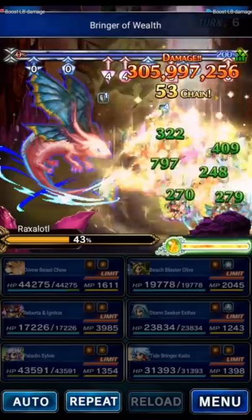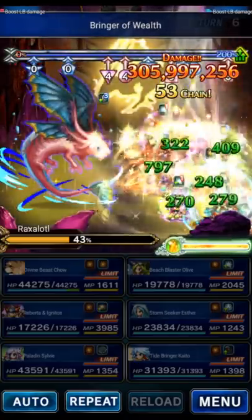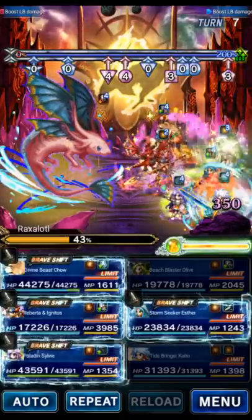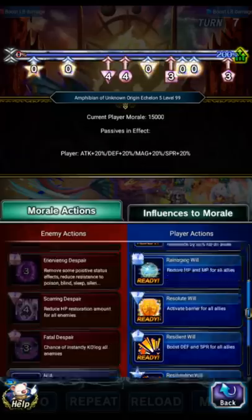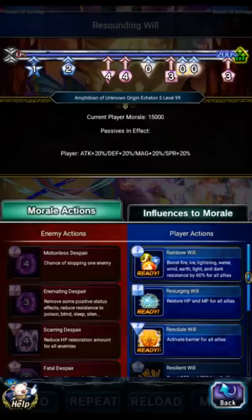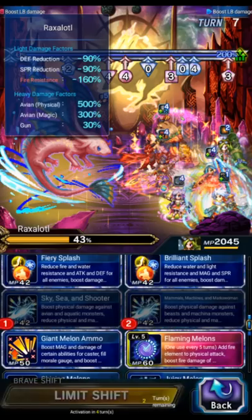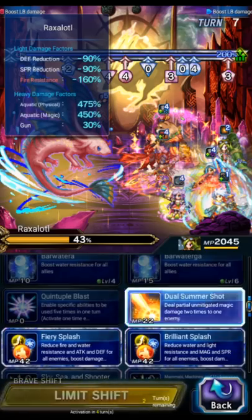Turn 7 is going to be the third turn of the boss's repeating rotation — a little bit of physical damage and a lot of magic damage, plus the big Imperil on Chao. Because Chao no longer has Sylvie's big mitigation, we're just going to guard him to make sure he survives. We're also going to do the Resilient Will buff, the Morale buff, and the Resist buff. Olive is going to cap with her Shot ability: Sky, Mammal, Giant, then her Magnus, and Dual Summershot.